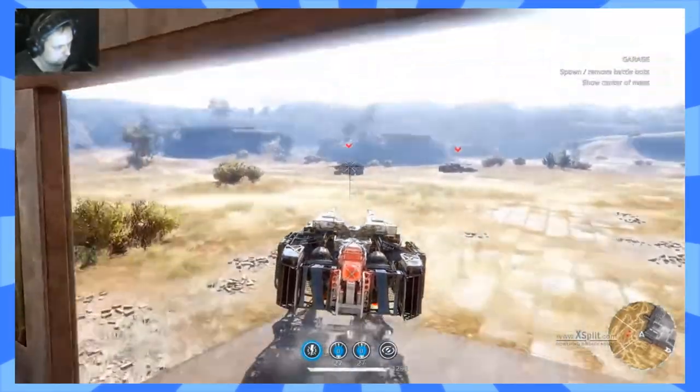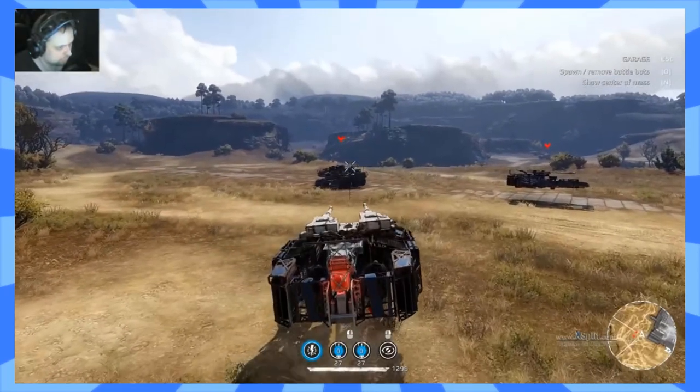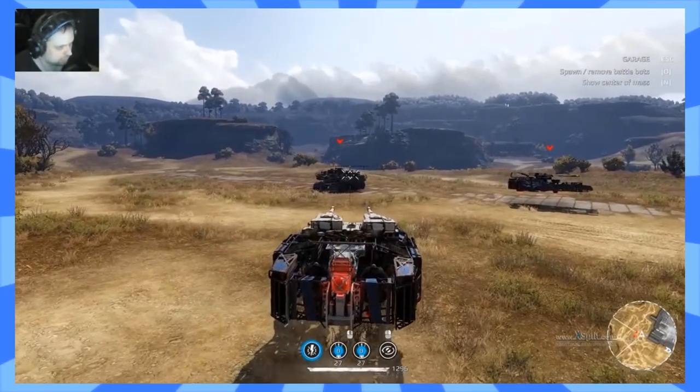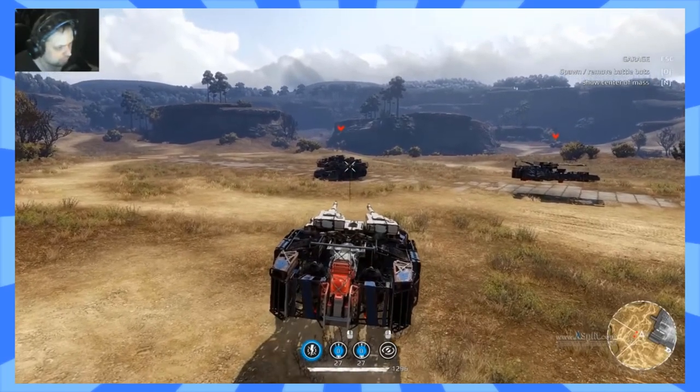So on my shotgun build, if he's trying to hit my shotguns, look at my crosshairs. I'm going to move the mouse up — only up, going straight up.